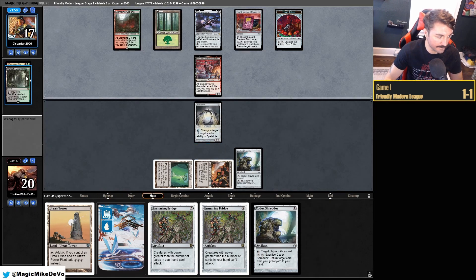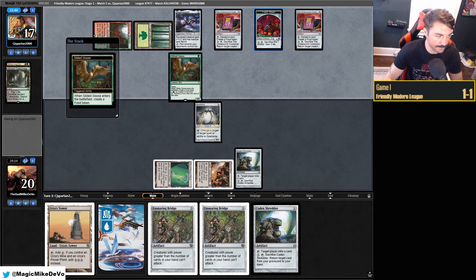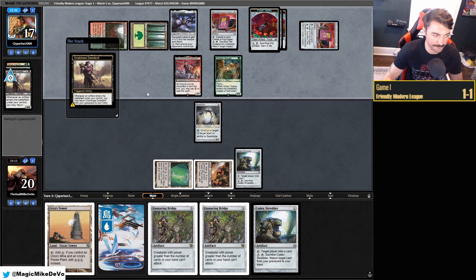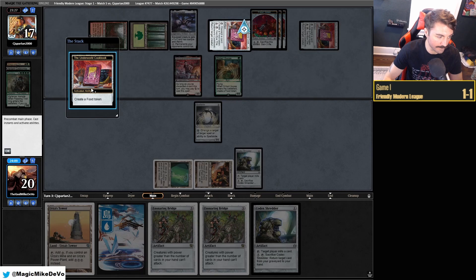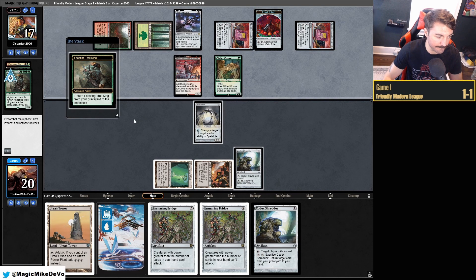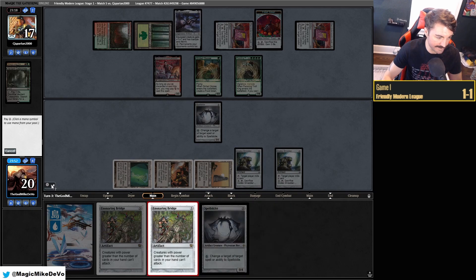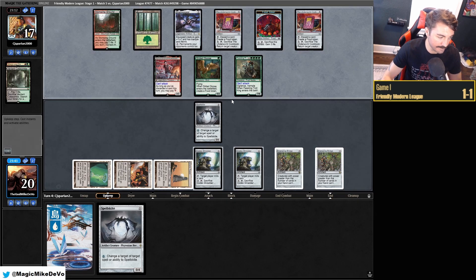Luckily for us, this doesn't really do anything — all we have is a Spellskite. We'll auto-yield to that, save time. They're going to end up just killing Spellskite and getting in for three. We don't want to mill them because of Feasting Troll King. The Bridge is looking really good here. I don't think they have an answer for Bridge game one. So let's empty our hand — they're going to be really sad about this. We play both Bridges and pass. Nothing can attack.